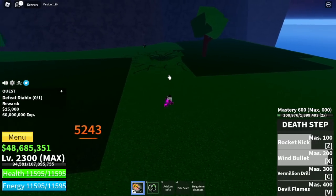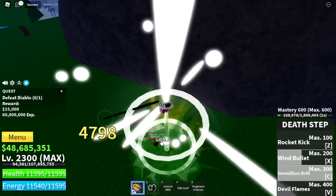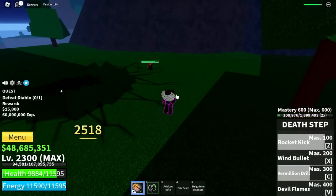The Death Step has four skills: the Rocket Kick, the Wind Bullet, and the Vermillion Drill. Let's not forget the V skill — the Devil Flame. This will increase the damage of all your three skills as well as the left click.